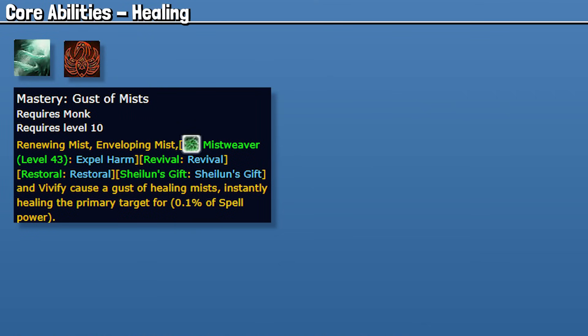When it comes to our core healing abilities, we have Gust of Mist — this is our mastery. The higher mastery you run, the more you're going to see the impact of the spell. It is applied through Renewing Mist, Enveloping Mist, Vivify main target, and also Chi-Ji and Revival. Gust of Mist from the player and from Chi-Ji will show up as different abilities in Details or in logs, but they are both affected by mastery.